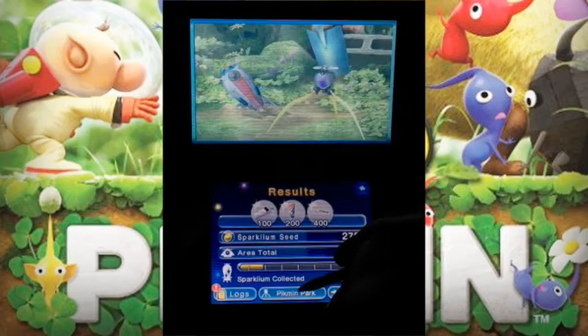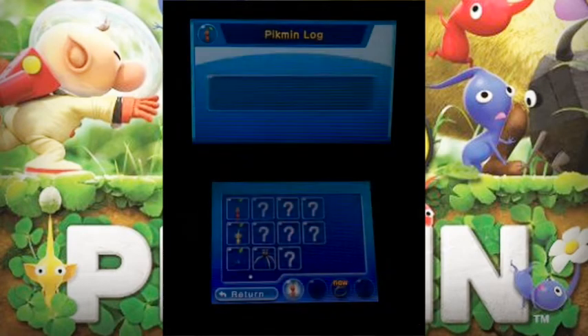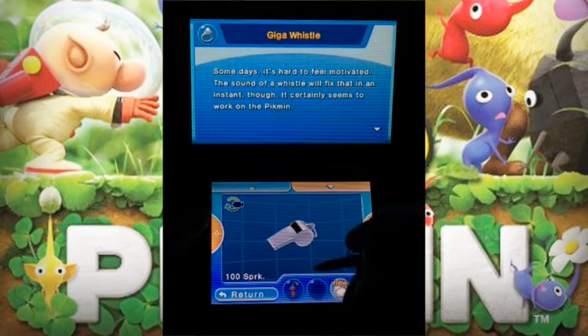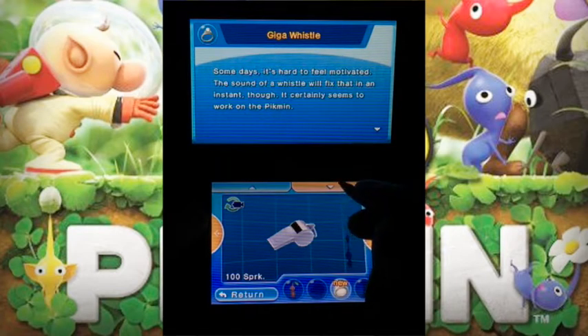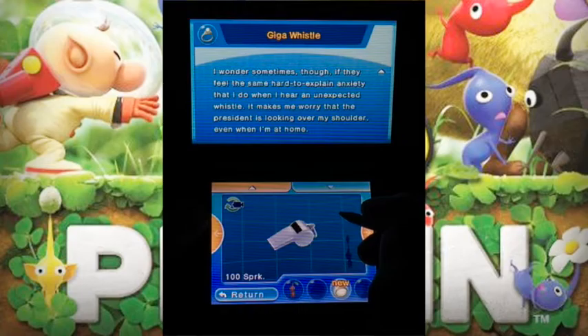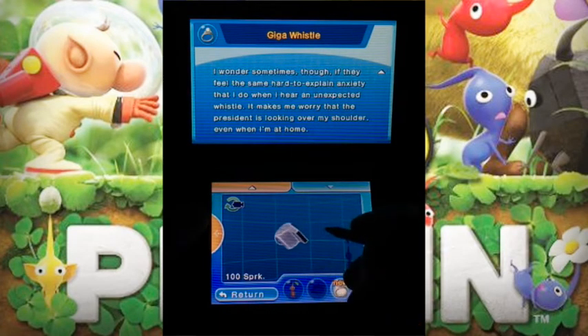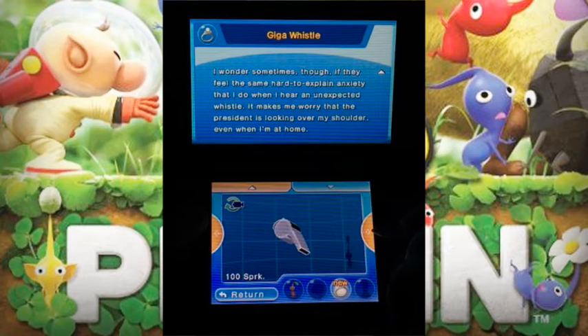Let's look at the next one. Let's look at the Giga Whistle treasure description: 'Sometimes it's hard to feel motivated, but the sound of the whistle will fix that in an instant — it certainly seems to work on the Pikmin.' The ship wonders: 'Sometimes I feel the same hard-to-explain instinct when I hear an unexpected whistle — I may be worried that the president is looking over my shoulder, even when I'm at home.' You can rotate the view of this whistle, but you can't tell what's written on it.